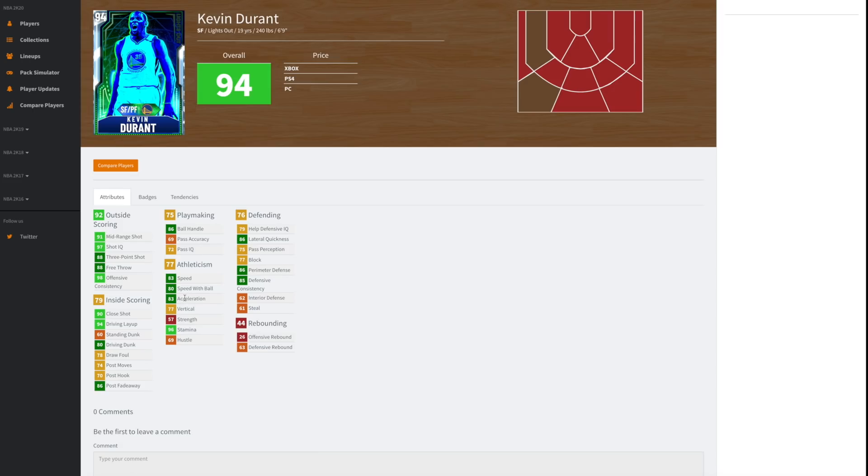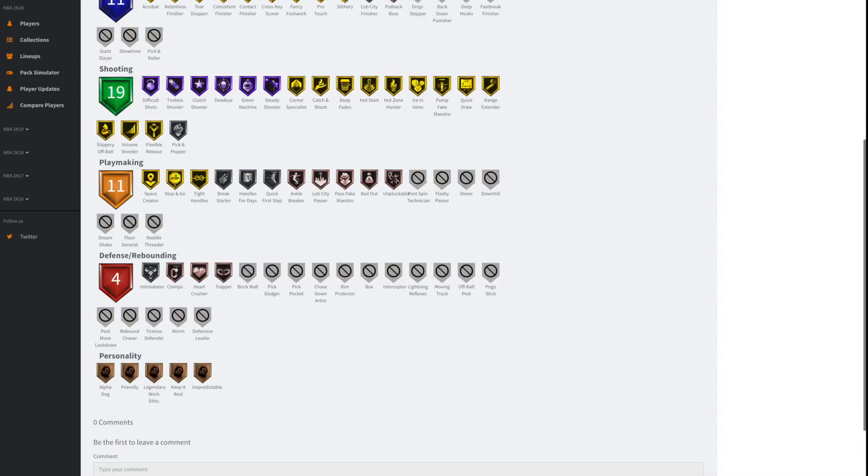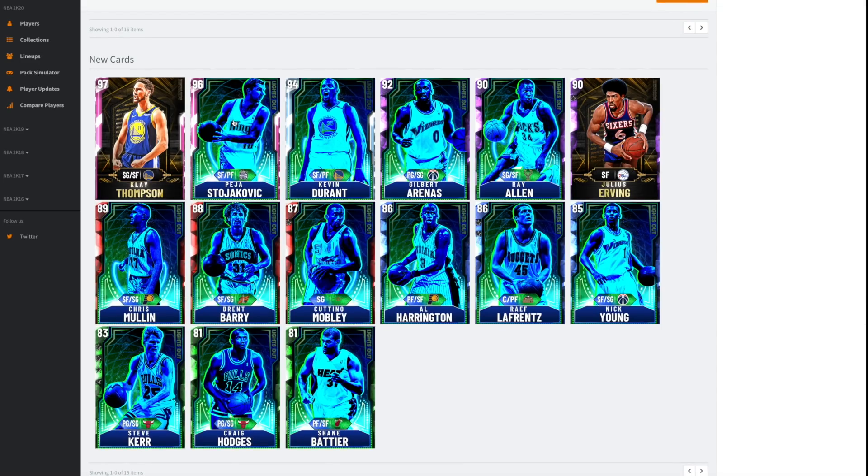Kevin Durant can speed boost, has decent speed, a good three ball, good mid-range shot, and good driving dunk. He's got good block and good perimeter defense, not great interior defense, and poor rebounding. Badge-wise he's got Hall of Fame Steady Shooter — and that badge at Hall of Fame makes such a big difference for contested shots. He's got Silver Quick First Step, which is fine, and all shooting badges at least silver or gold, including Range Extender. Compare these cards to the diamond Brandon Roy and diamond Jermaine O'Neal we got last year — 2K are really trying to revive this game mode.